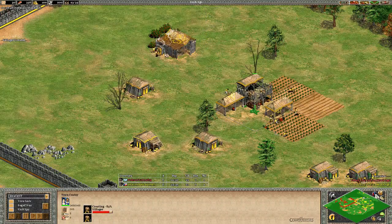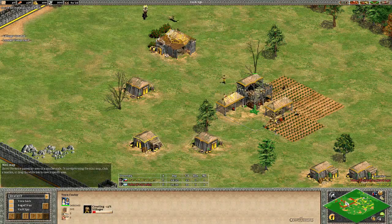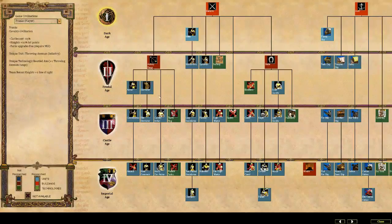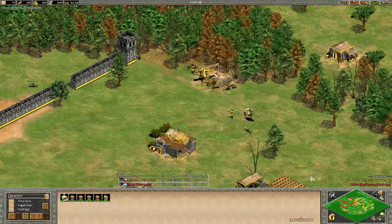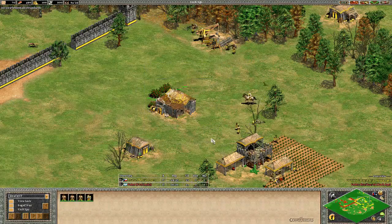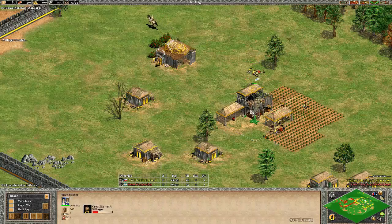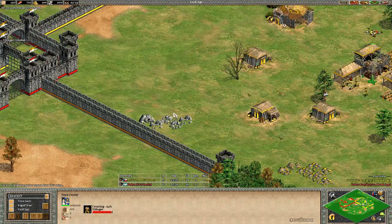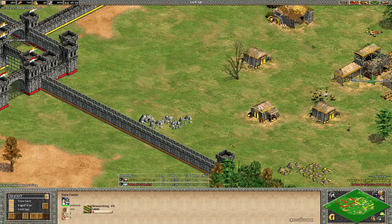They're very close to clicking Feudal Age, I think they'll do it with 26 villagers. Let's look at the Franks' bonuses: capped cavalry, castles cost 25% less — very important because you only need 480 stone for a castle instead of 650. Knights have 20% more hit points, and farm upgrades are free. That's perfectly tailored for a paladin push. Let's see whether it's paladins or something else — throwing axemen maybe. Frank mirror, it's going to be fun.